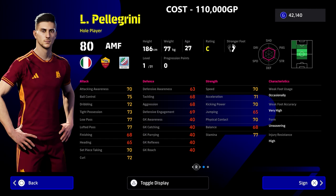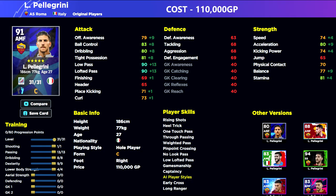We also have Pellegrini. This guy is your traditional whole player. He's an 80 overall attacking midfielder and trains up quite nicely — you can see a 91. What he's lacking in pace, speed, and raw power, he makes up for in deft touches and beautiful player skills.